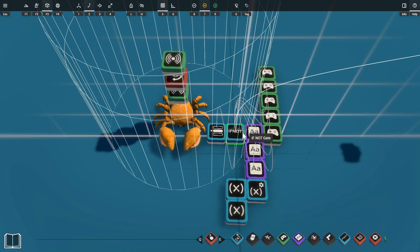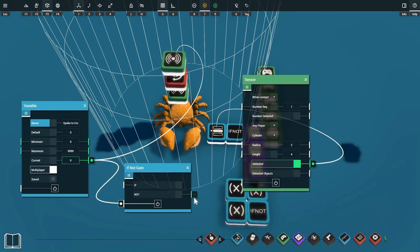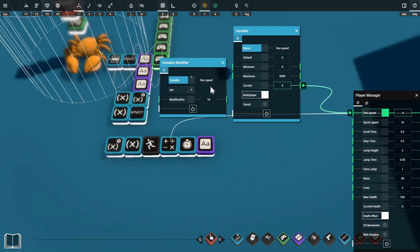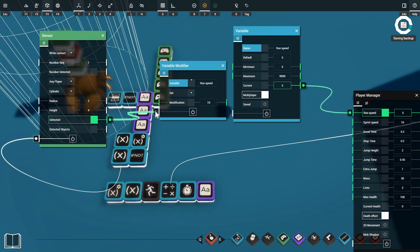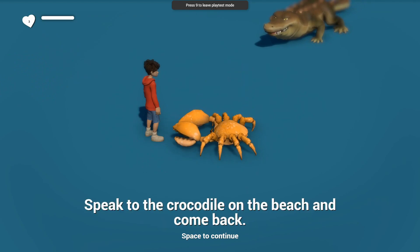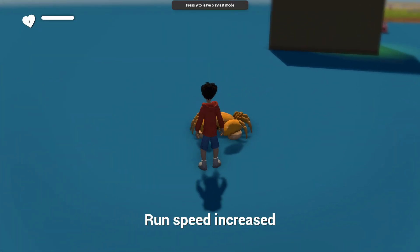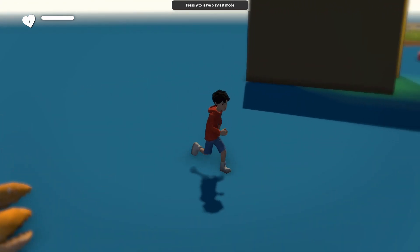When the player comes back to the crab we need a separate signal, so we copy our sensor and power it with the 'spoke to crocodile' variable — this sensor is only on after the player has spoken to the crocodile. We also turn the original sensor off by passing the variable through a not gate to power it. Then when the player returns to the crab, we activate a run speed variable modifier to change the player's run speed through a player manager. So the full quest flow is: approach the crab, speak to the crocodile, return to the crab and get a run speed increase.